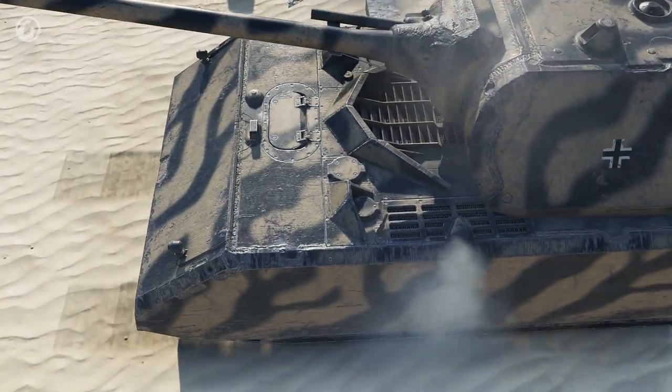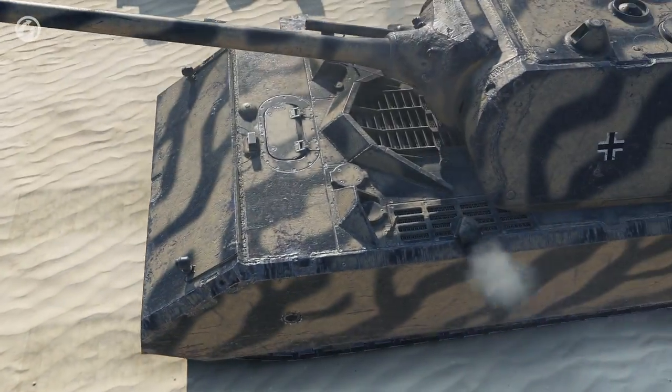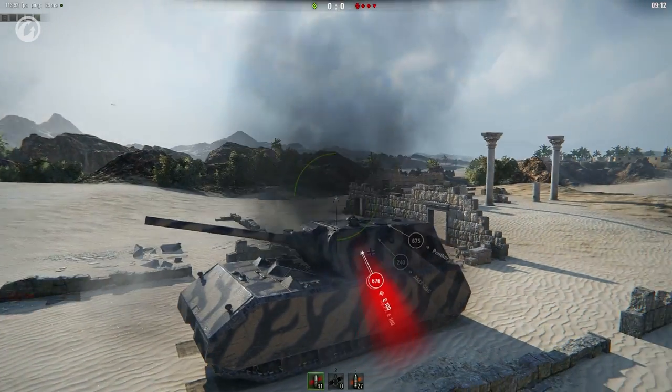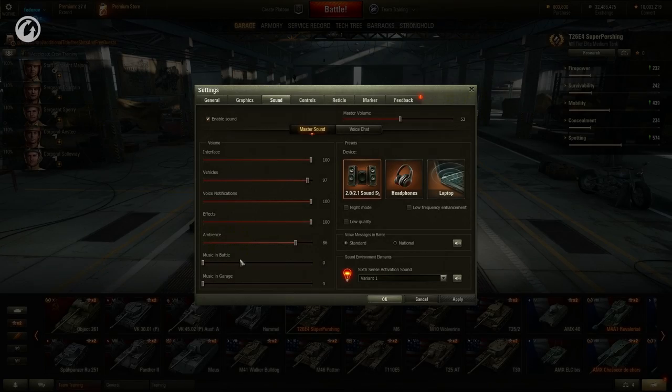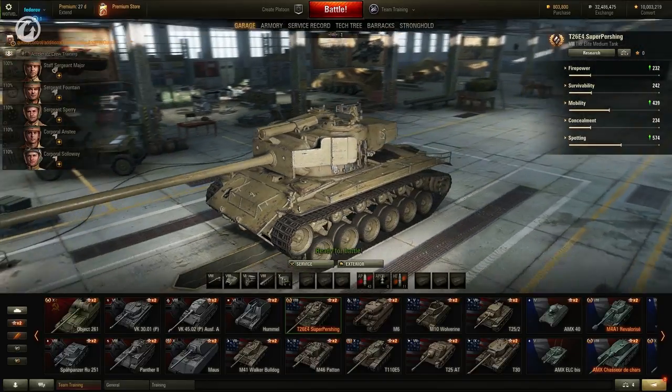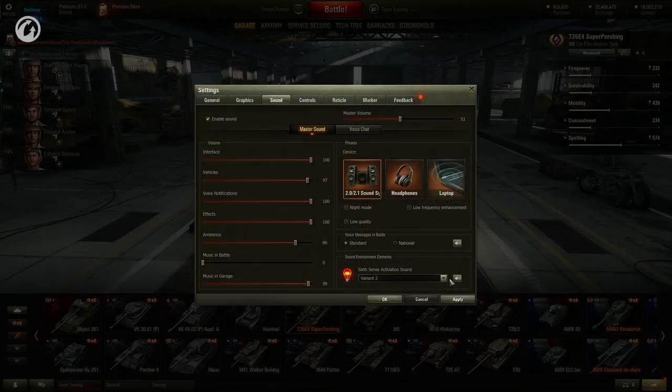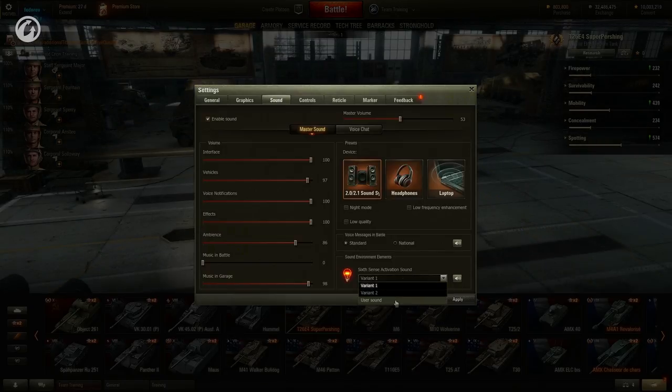The system for the damage received sound indication was reworked — now it's even easier to identify the amount of damage your vehicle has received. The sound settings interface was made more convenient. A new infinite and non-repeating music track for the Premium Garage was created. Now you can choose between two sound options for the Sixth Sense perk, and you can even use your own MP3 sound files for the Sixth Sense sound.